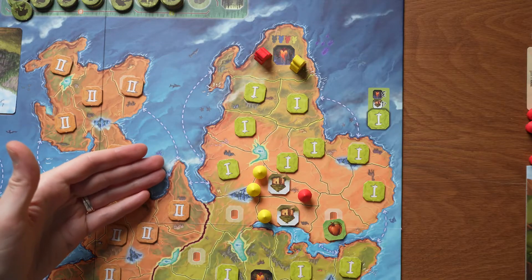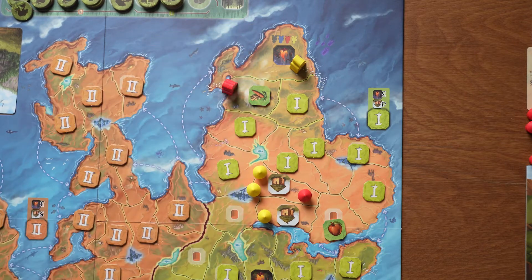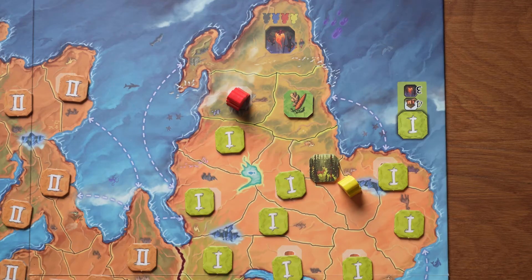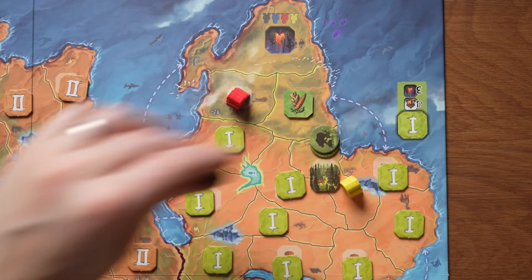You all begin in Africa and every turn you will move your scout to a new area to discover what is there. You flip over the tile to reveal what you've found. If you find a forest, you will add animals to that region and take one of them for use later.